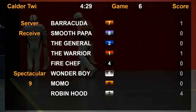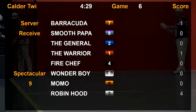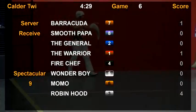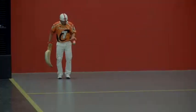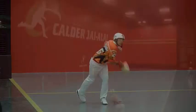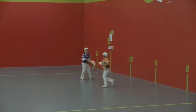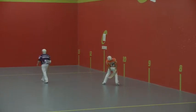We'll complete the first round of play with the purple shirt for post eight, Smooth Papa. Nice catch on the back end along the wall. That's off the SESTA — point for the eight.